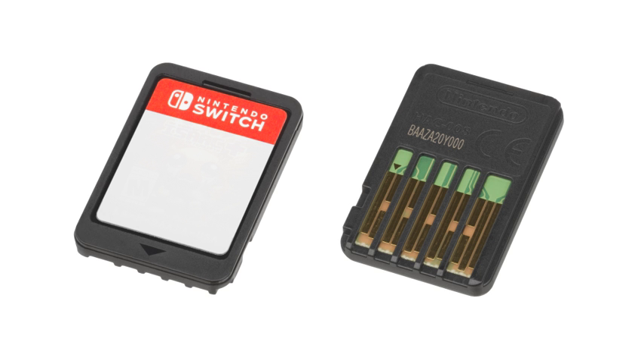Pokémon HeartGold and SoulSilver, which connect to the included Pokéwalker accessory, and Pokémon Black and White and Pokémon Black 2 and White 2, which connect to other games. Although all iterations of the Nintendo 3DS family support native infrared functions, Nintendo DS games still use the infrared-enabled game cards themselves when played on a 3DS system, reserving the native infrared for Nintendo 3DS-specific software.